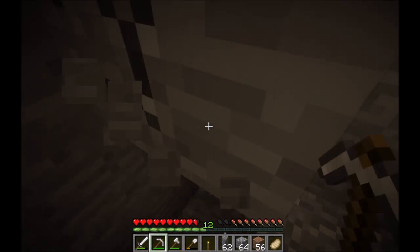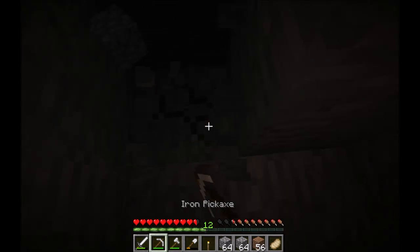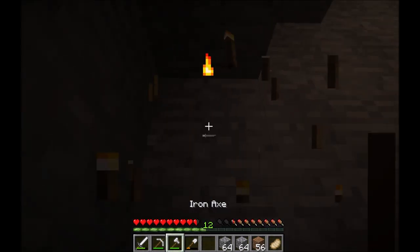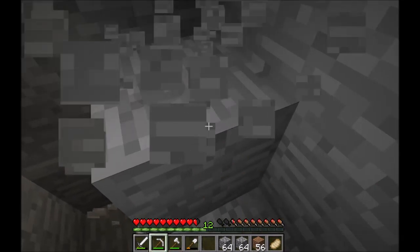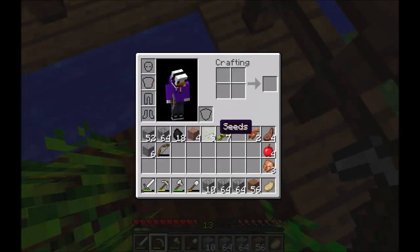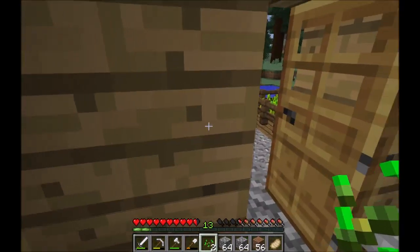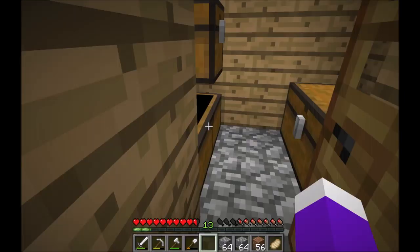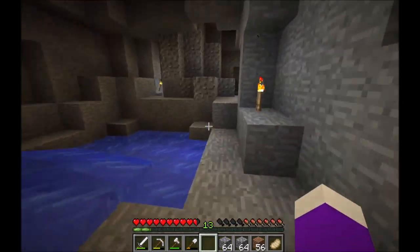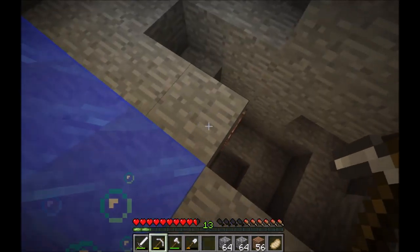I hear water — where is that water coming from? Get some light down. Seven wheat in total. Hopefully I'll be able to make a good enough redstone farm. I've got a few seeds there, and I'm thinking of creating an infinite water source but I need to find some iron first. Let's actually expand on some of these places and get rid of that block — that block is really annoying me.